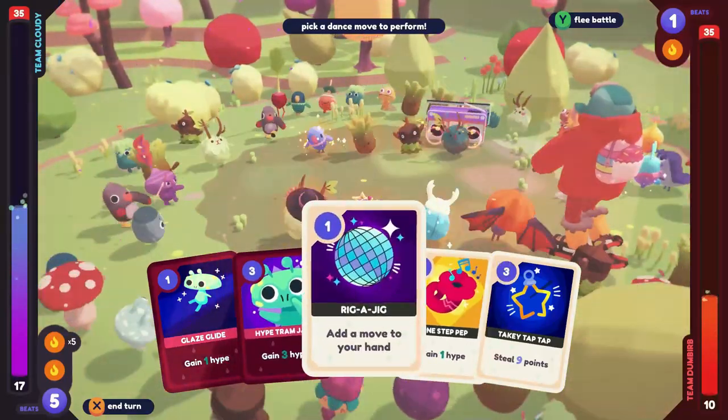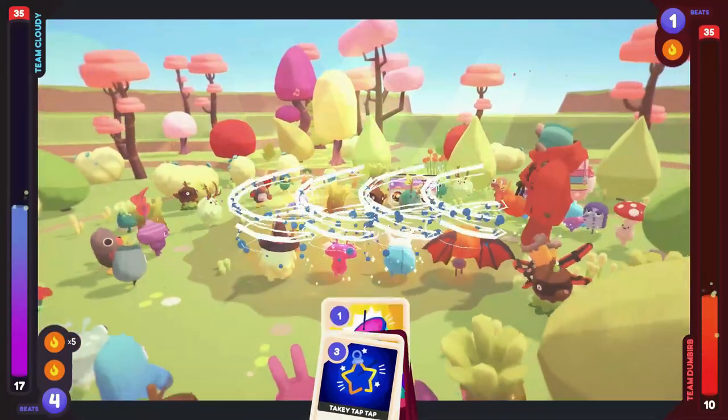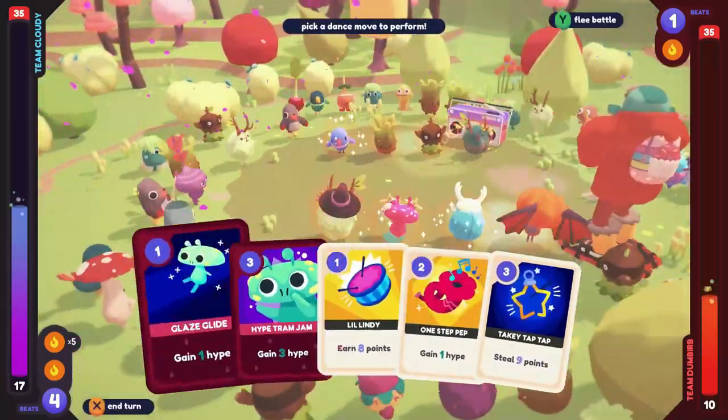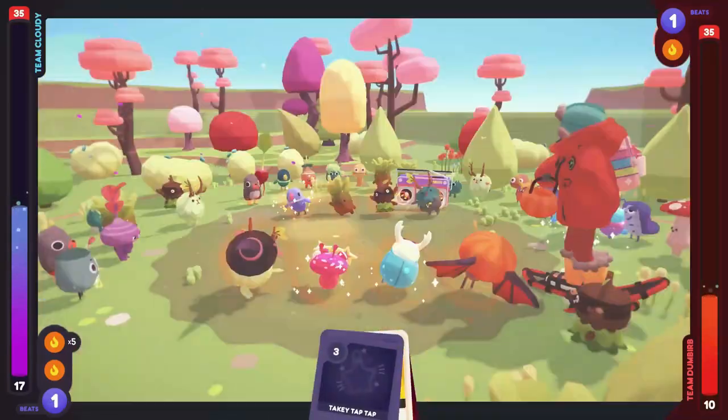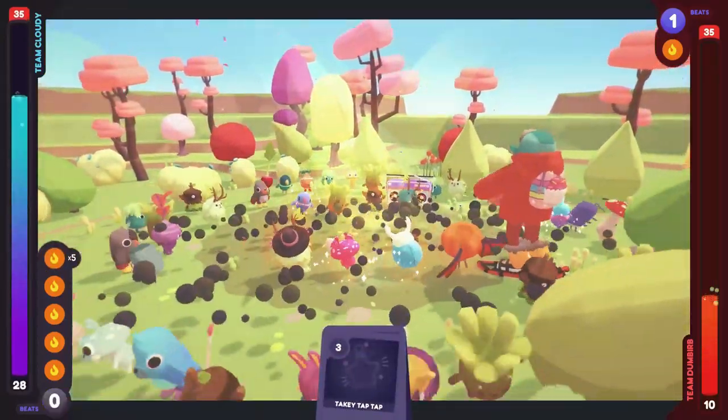Step 6: Run around badge town to look for the gleamy. Step 7: If there's a gleamy you want, save the game. Step 8: If it's not the gleamy you want, close the game and go back to step 1.